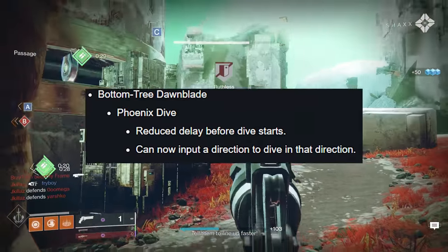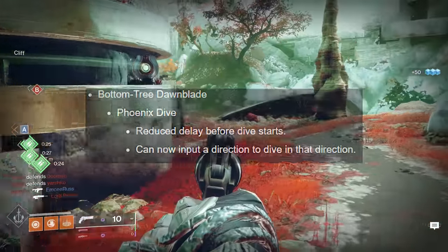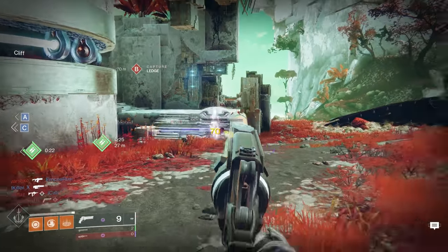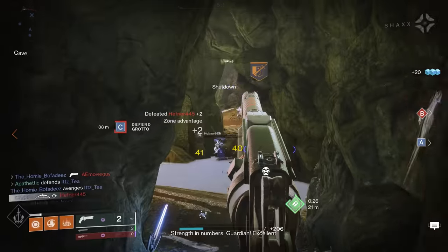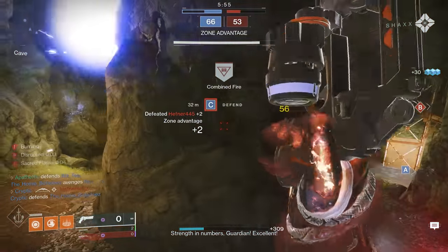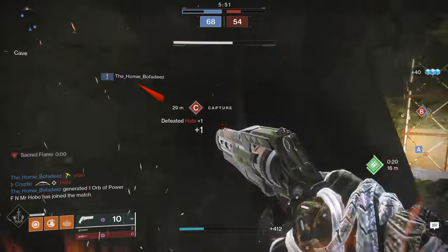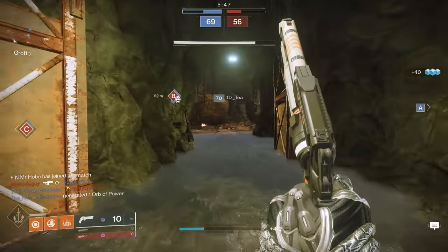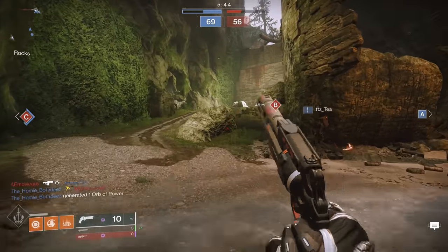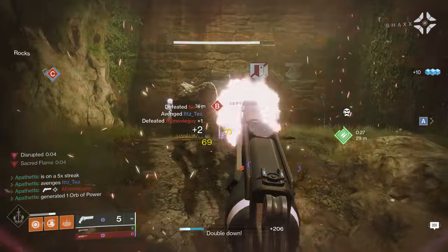With this season there are two big changes. First, they reduced the delay before your dive starts, lowering the amount of time it takes to begin your dive, which helps you get out of dodge quicker. Second, they added the ability to dive in a direction. Think of it as similar motion to Shatter Dive minus all the cheese. Now you can use Phoenix Dive to dive towards cover, allowing you to be more intentional with using this ability to aid in your survivability. Combine this with your Warlock Rift and this ability is huge for increasing survivability and getting a nice chunk of health in between engagements.